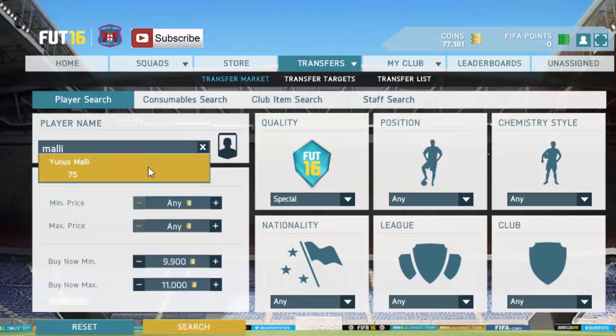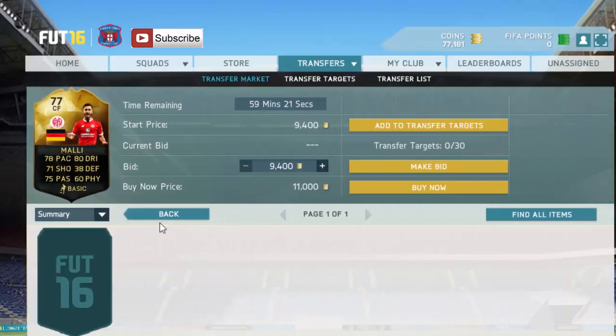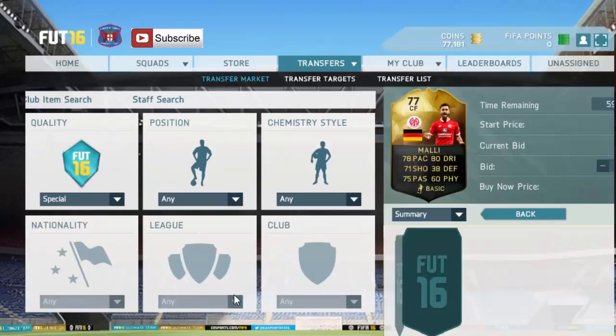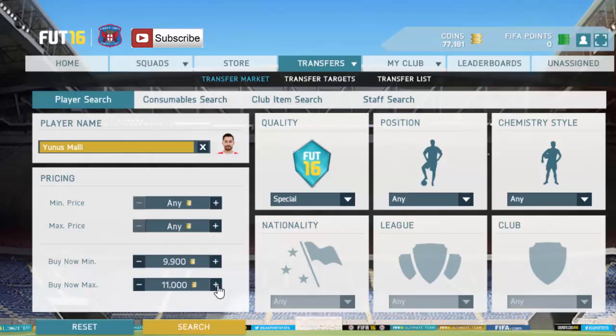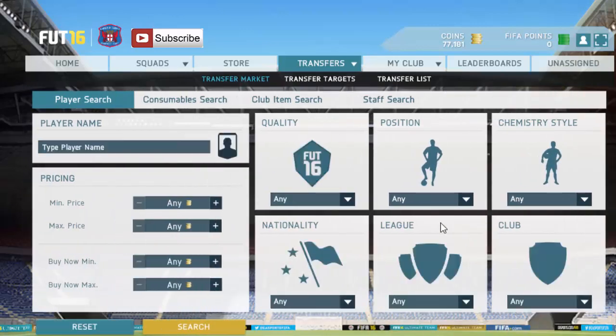This next bit is going to be a good one if you want to target a certain player. For example, I'm going to pick Marley because I know there's one listed around 11k. Just keep refreshing in and out, hoping that he sells or one gets listed and the price goes up a bit. Any that get listed are going to be good deals.